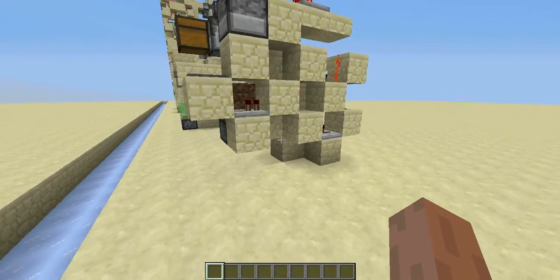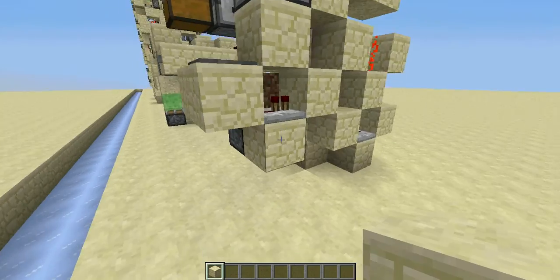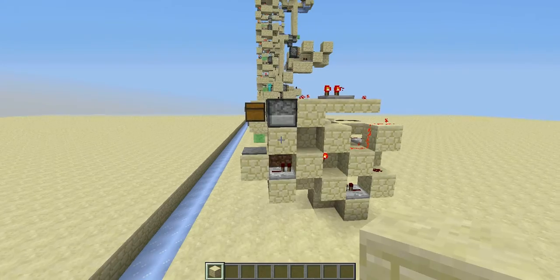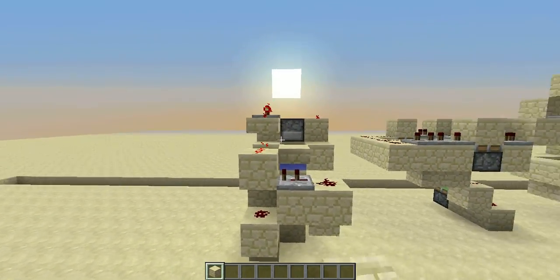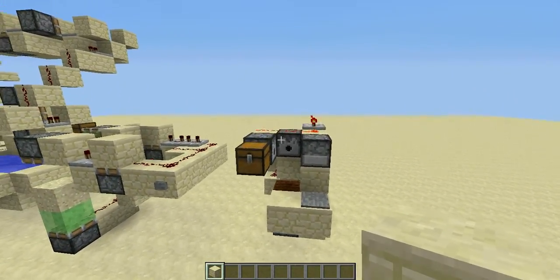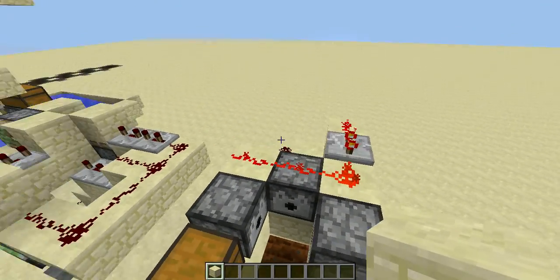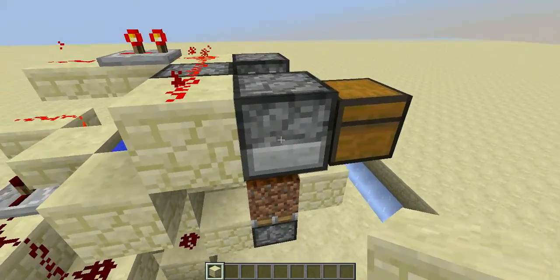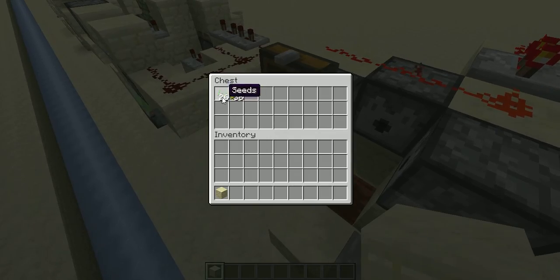So this is the design and I think it's quite compact. For a mini farm I guess it's quite compact. I would say it's like 5 blocks times 5 times 3, so it's only 75 blocks — within 75 blocks. And it works quite quick as well.